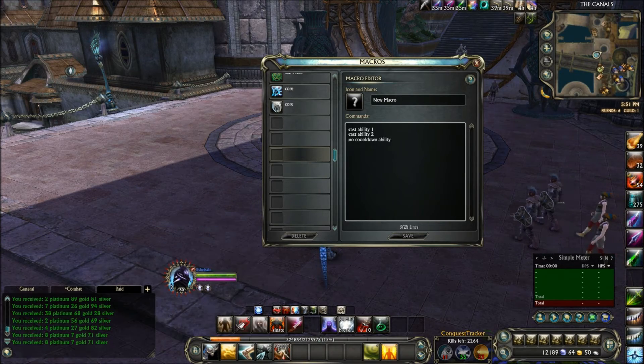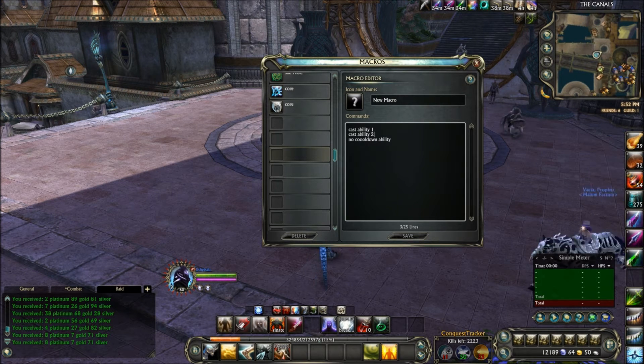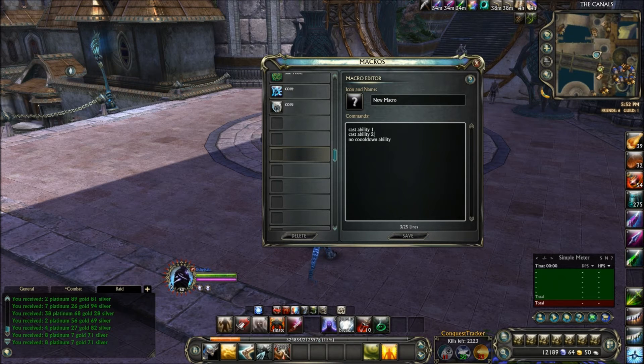You're always going to want to have your highest damaging ability first and your second highest damaging ability second, and make sure that they're on cooldowns. Because if they're not on cooldown, it's just going to keep using the same ability over and over again. If you have a no-cooldown ability first in the macro, it'll always hit that and never get to the other ones. That's how a macro works — it uses abilities in the order you type them. Once the first ability is on cooldown and you hit the macro again, it automatically defaults to the next available ability that's not on cooldown, and so on.